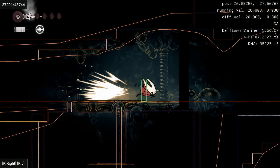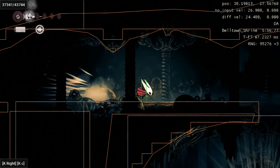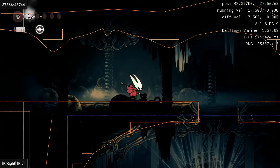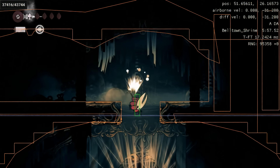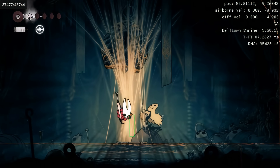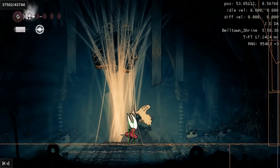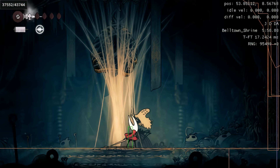We work our way into the fight — you can see we're stopping and re-dashing periodically, which is slightly faster than just running. Then we dash down into the fight. In order to not hard-fall, we use a down-pogo, and then use a taunt to wake up Widow and start the fight.